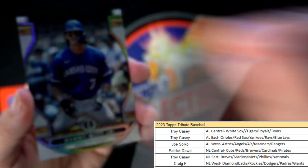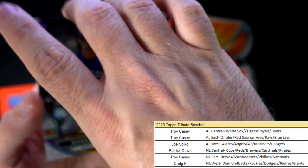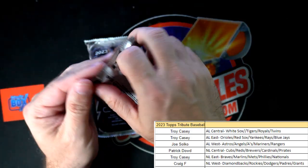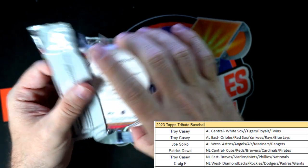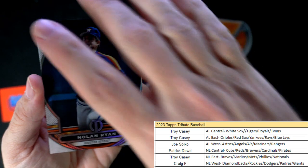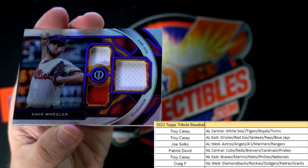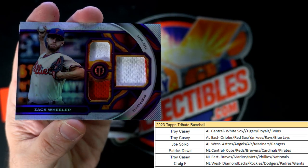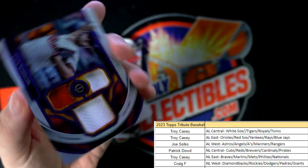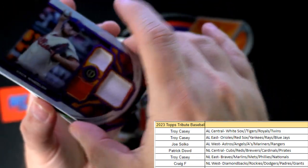We got Bobby Witt Jr. for Troy C as well. Two packs left in this Tribute Baseball box — got the next box of Tribute up there ready to roll. Nolan Ryan next up. We have the Zach Wheeler triple relic, Phillies, National League East, Troy C — this one's coming your way, my friend. That is 49 of 50.